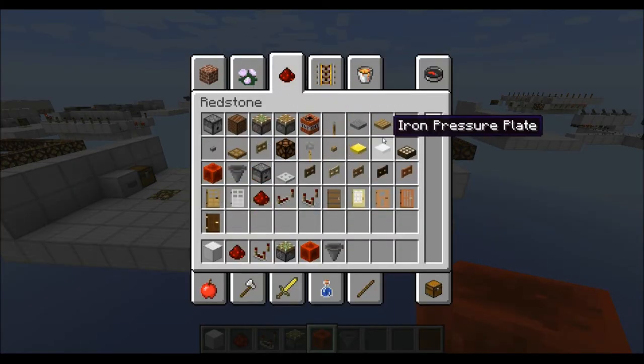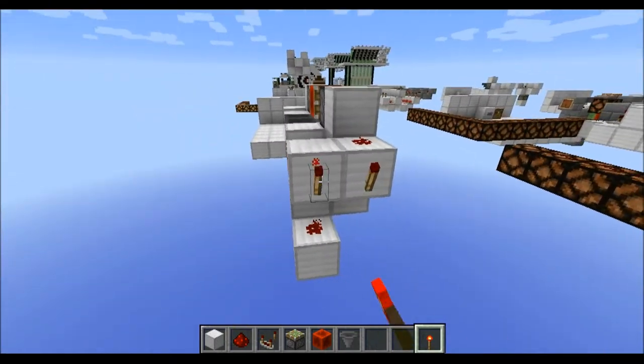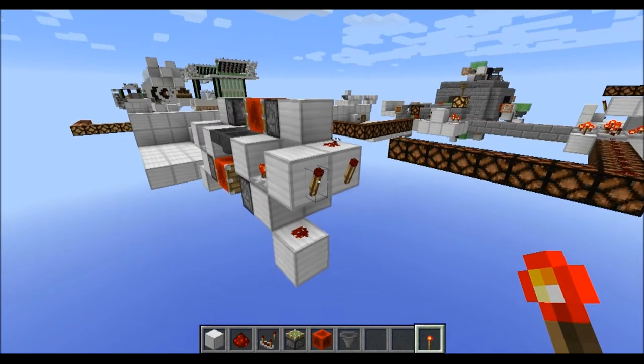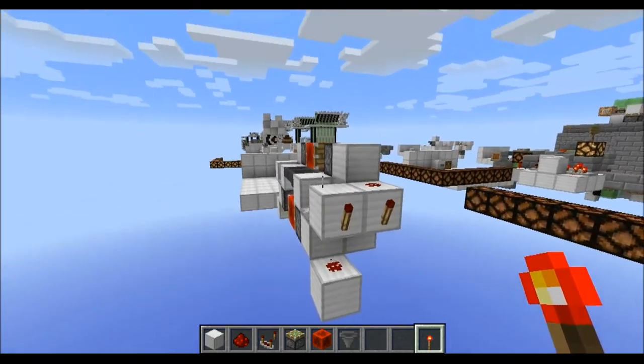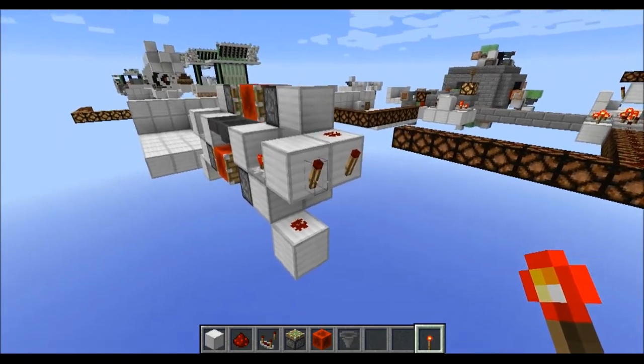Now if you want to get an output from those clocks, you can place torches on the side of these blocks here. And as you can see, every full cycle you get a short pulse out of this clock from these torches.